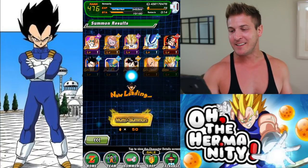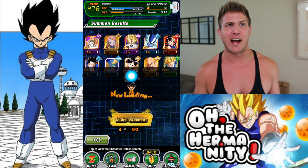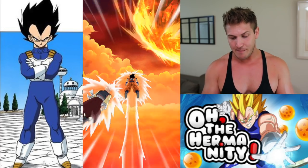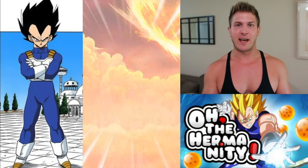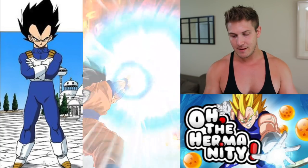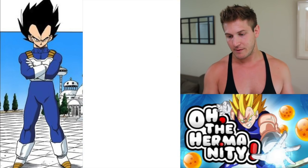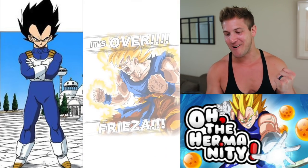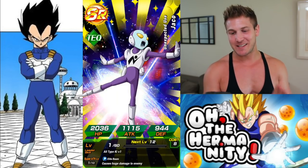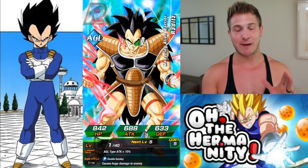Alright, here we go guys — look at that dot spirit bomb luck — and we got one multi left. We pulled an Android 21, let's keep those spirits high. Let's get an LR — are there LRs on this banner? I didn't even check, but if we can pull an LR Vegeta that would be sick. I mean, we didn't even pull any banner units yet actually. Still no guitar fusions. We got another screen break.